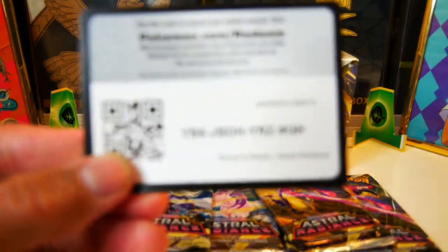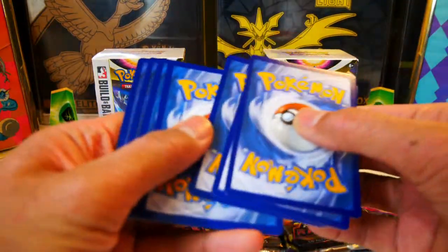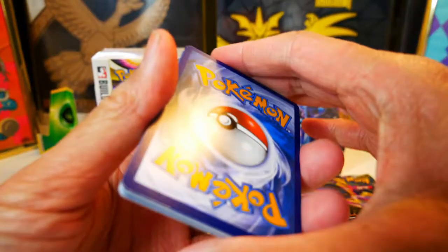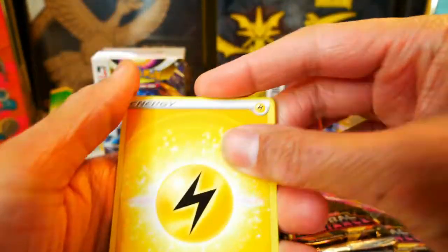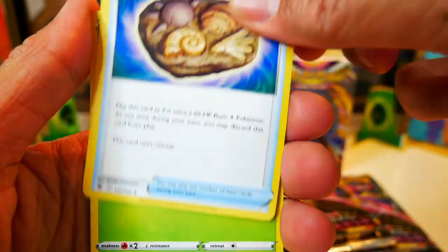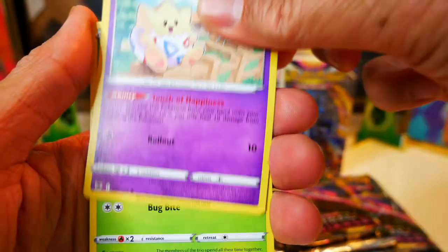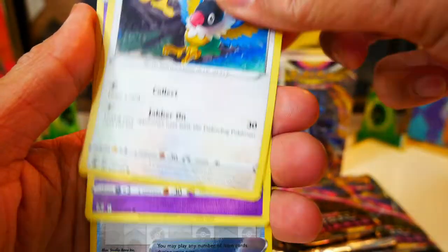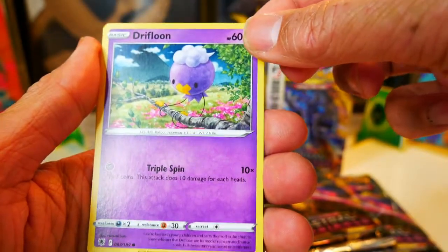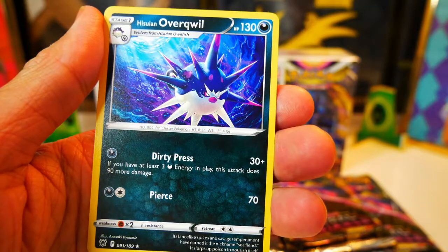There we go, just wants to focus. I'm going to guess water — and we got a lightning. So we got Kamado, Noctowl, Unidentified Fossil — oh, that's cool — Scyther, Togepi, that's pretty cute, Comfey, Chatot, Drifloon, Heavy Ball, and a Hisuian Overqwil. Non-holo. Alright, let's go on to the next pack.